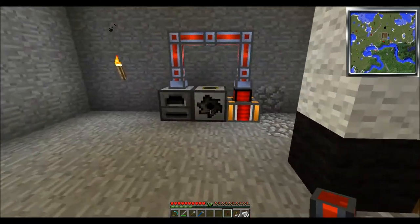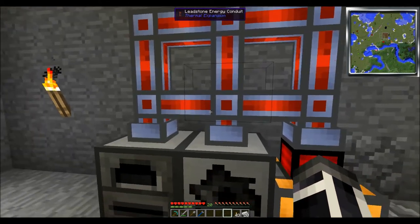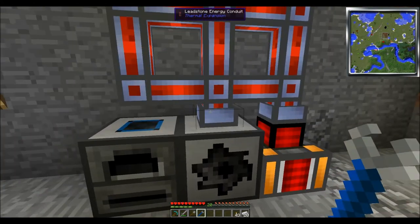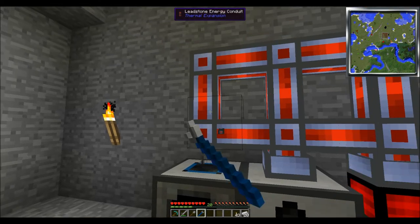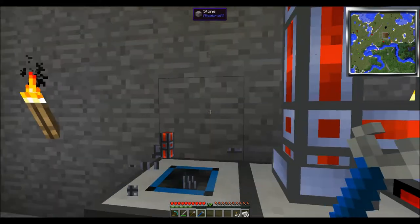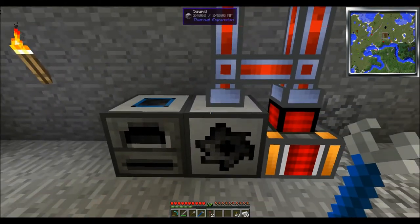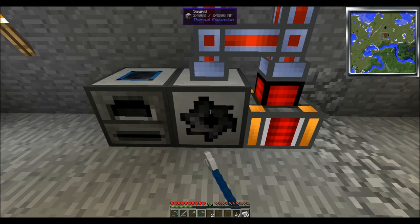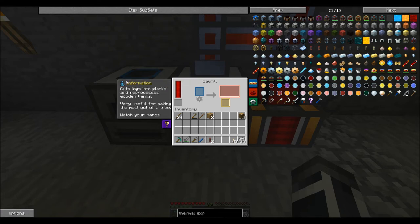Hopefully this works. The piping shouldn't be like that — you should have it separate. If I want to disconnect that piping right there, look — you just right-click. Then put it back, right-click to turn it off. Now I want to take these back — simply use my crescent wrench. I'm not going to show you what happens when you don't use a crescent wrench because I'm in survival mode and I would lose my item.